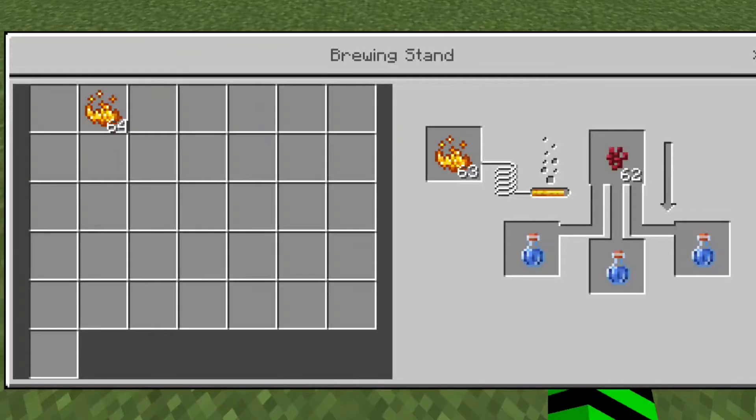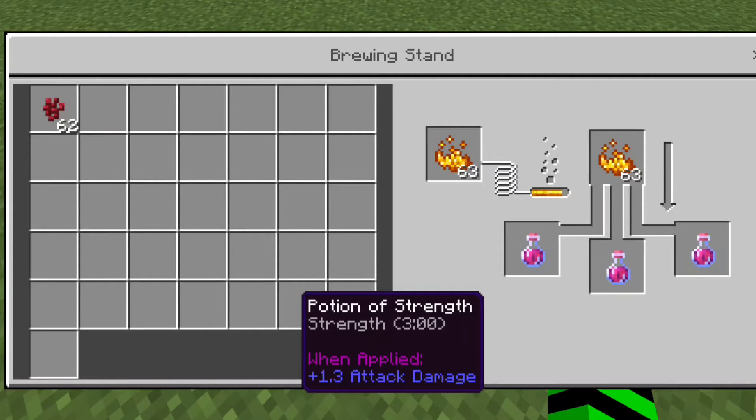The strength potion. You again make an awkward potion using the nether wart. Then you add a second blaze powder to the top, and soon your strength potion will be ready.